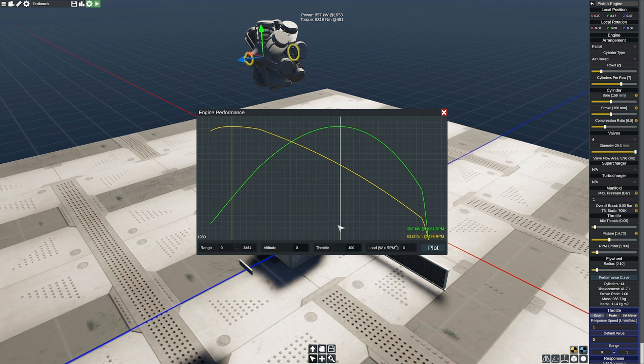We're going to come down to the performance curve and take a quick look to get a feel for it. According to our document, takeoff power is at 2,700 RPM. If I take my mouse and come over to 2,700 RPM, we can see we're producing 857 kilowatts at 1,961 — so we're definitely in need of something that's going to give us a boost. We haven't supercharged this yet, so that's going to be kind of our limit.